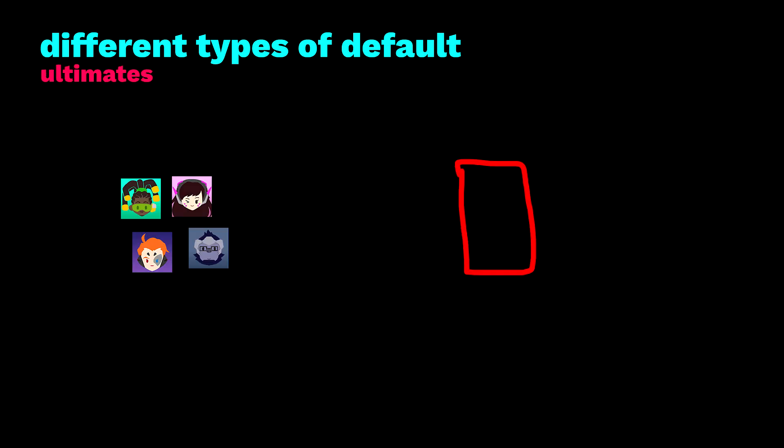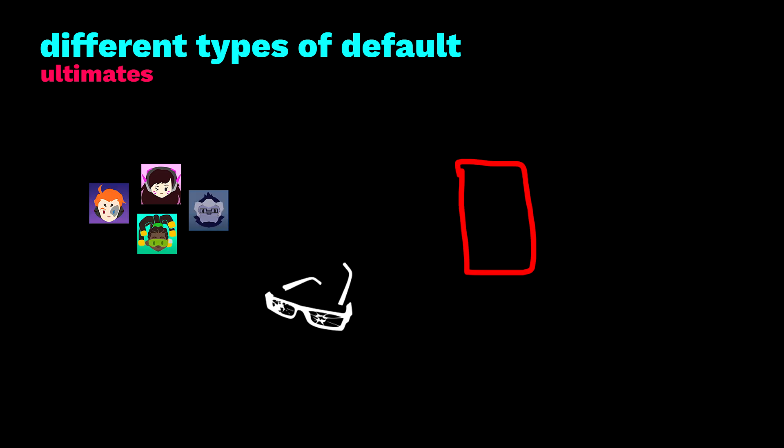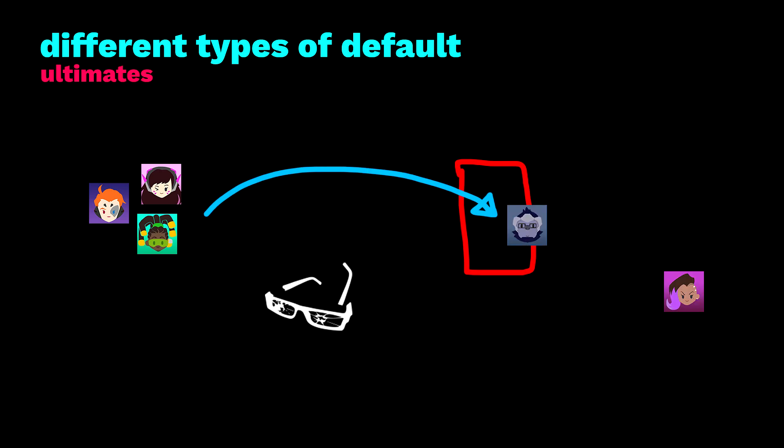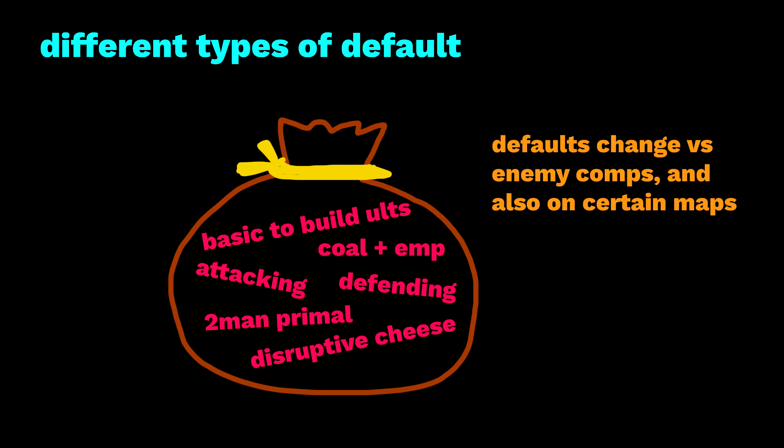Ultimates factor into this too. If the comp has Coal and EMP, they strengthen the default of skirmishing to get into position then using those ultimates to delete a target. If the team has no real ultimates other than Primal, we might instead see a different engage where the core plays as normal but the monkey goes deep with Primal and uses Sombra to set up a two-man dive in the enemy backline. We have a selection of default playstyles like a bag of tricks, and our defaults also change versus different enemy comps like Pharah, Orisa, or Reinhardt comps.